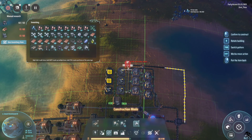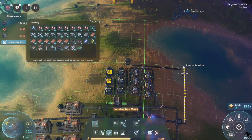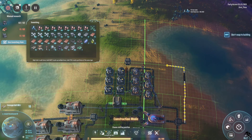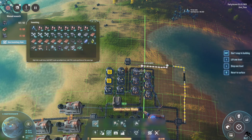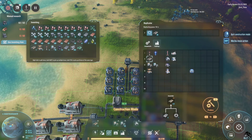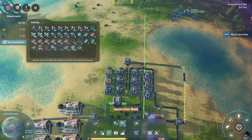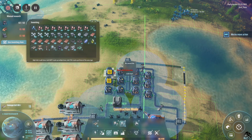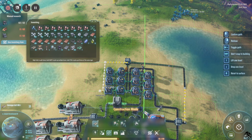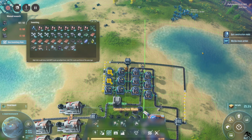Oh it still doesn't work. Place it one higher — there, then just run through it like this. Remove that one, remove that one, and then out the belt again. Let's set this up — I have a bunch of belts again. Also need more materials, so I'll do that off screen. Thank you for watching and I hope to see you in the next one.